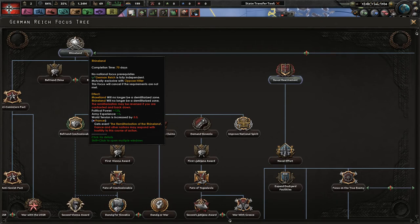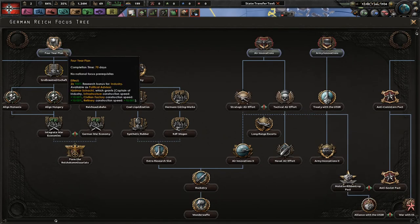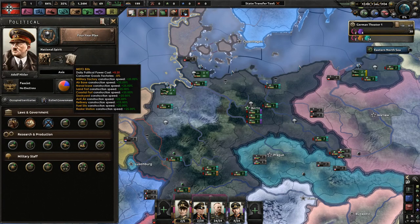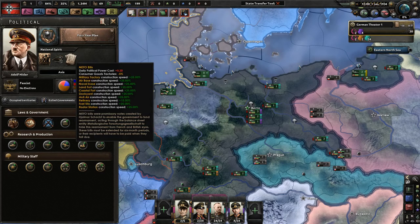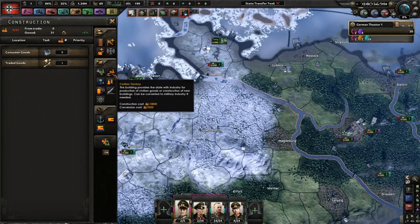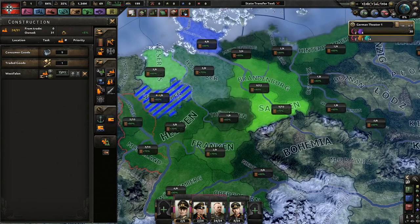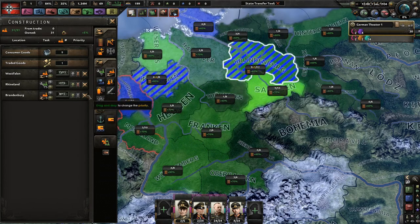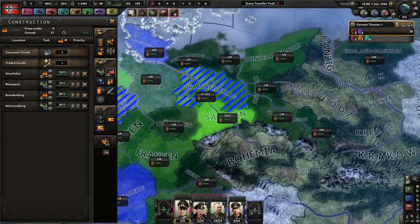First thing, we could do Rhineland or naval rearmament which gives a few more dockyards. But we want to do a four-year plan first. We want to get to heavy fighters. Right now we have MEFO bills, so we get a consumer goods bonus and a plus 25% construction speed to both dockyards and military factories. But I'm going to build mostly military factories. I always build civilian factories first — 80% is probably best. Let's put them in Westphalia and alternate between the two until we go to war.